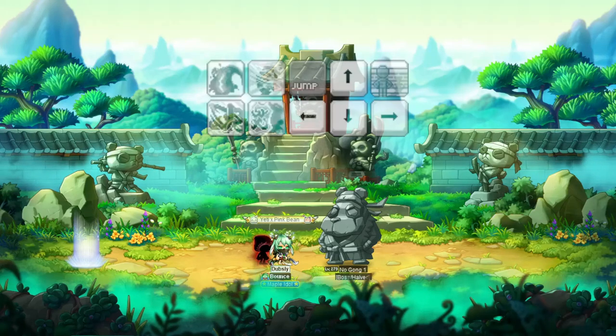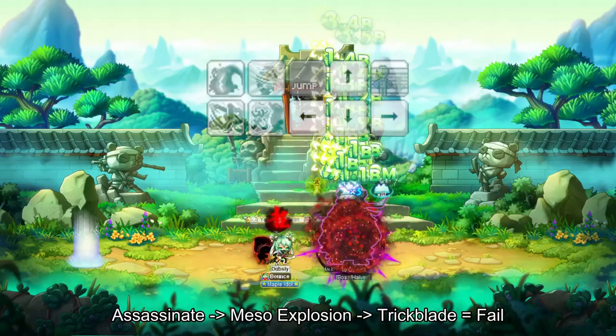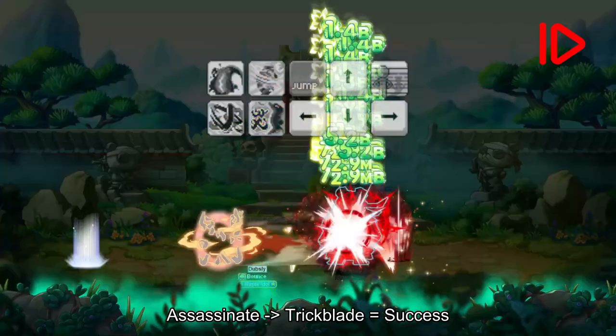If it still isn't working for you, it's probably because of meso explosion. You need to link Assassinate into trick blade — so using meso explosion in between, or a laggy explosion proccing in between, causes the mobbing version. To fix this, just stop weaving on the attack before you trick blade. Easy as that.